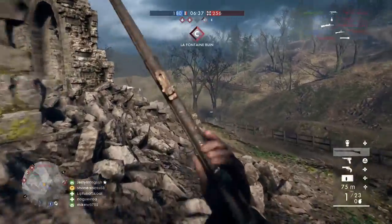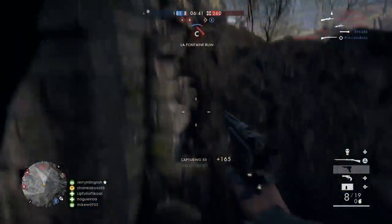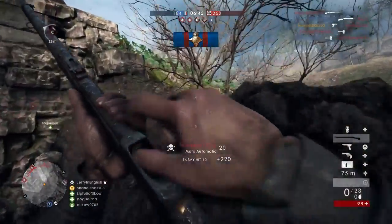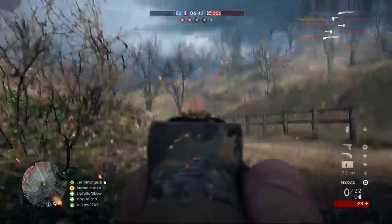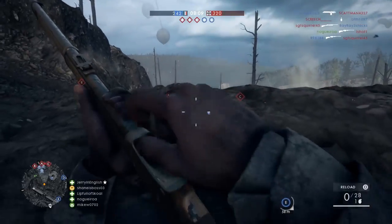I'd recommend sitting back a little bit, but even with the Martini Henry, if you get up close and just pop a shot on somebody and run away, you still get the assist counts as kill, which does count towards this assignment. There's no DLC required for this assignment or anything you need to pay, unlike the They Shall Not Pass DLC weapons.